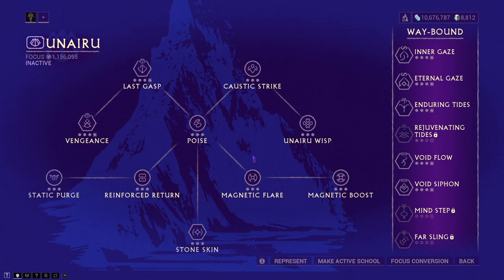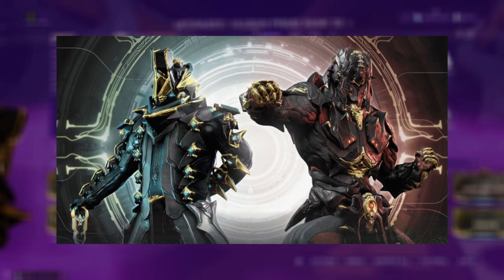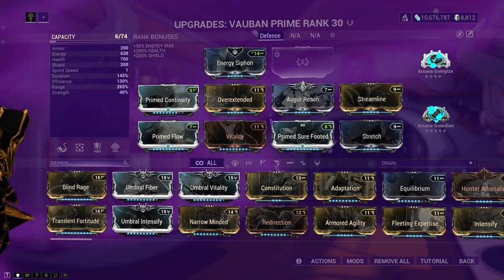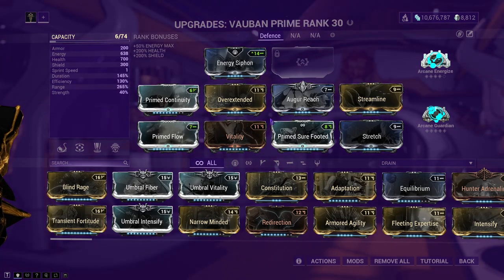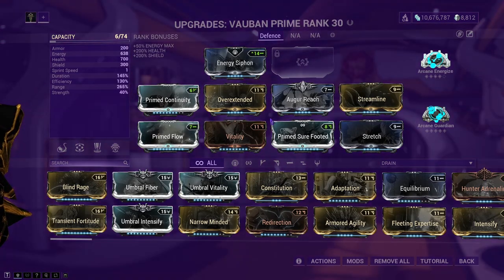For this mission we'll be using Vauban Prime. The nice thing right now is that in the Prime Resurgence rotation there is a Vauban and Atlas Prime available, so players at all skill levels can do missions, do bounties, get relics from Vaz, crack them open and build him. Prior to Prime Resurgence he was quite rare — his set was around 180 to 200 platinum — so the fact that he's available now is great.